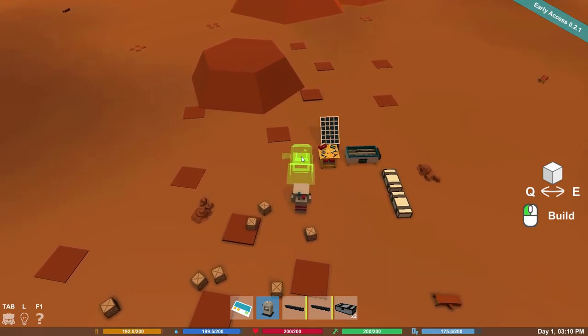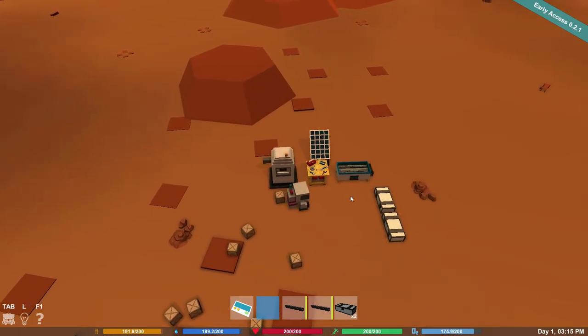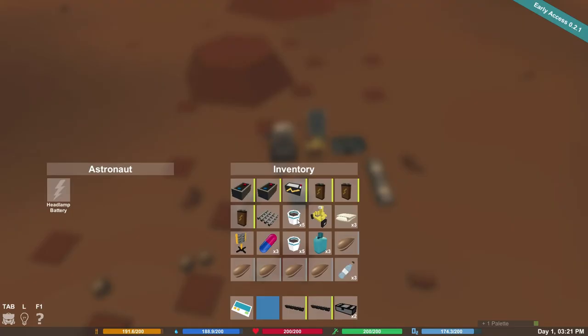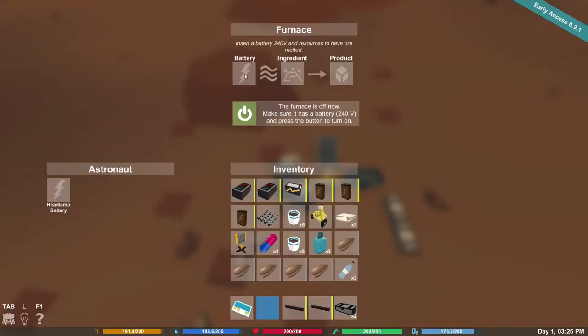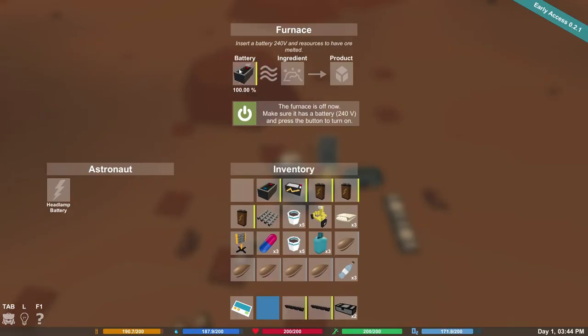I'll put the furnace right here. It's a big one. I've got a curious feeling about this — do I have a drill or a multi-tool somewhere? The furnace says: insert a 240-volt battery and resources to have ore melted. Okay, so there are 9-volt and 240-volt batteries. This one is a 240-volt. Let's put that in there. Oh you have to turn it on when you want to use it — that's fantastic! We can turn it on and off — I like this, this is nifty.